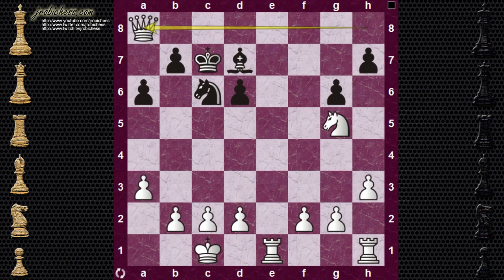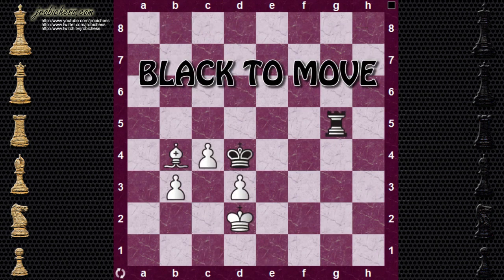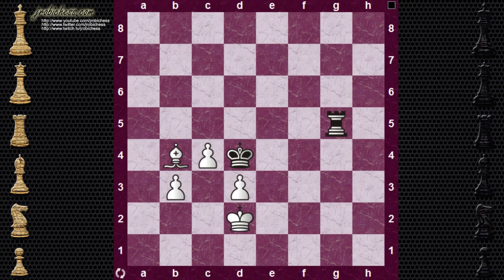Let's go to game three on my list. Go ahead and pause the video and see if you can find a way to remove the defender. In this particular position, rook check on G2. Now all of a sudden the pawn on D3 is not going to have a defender. The pawn drops, and this is a workable position for black — possibly a draw, maybe even a win. We'd have to see how it goes.